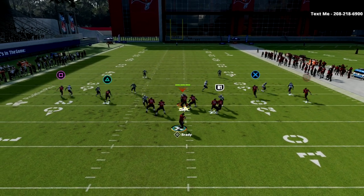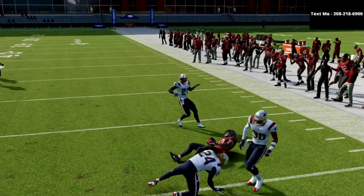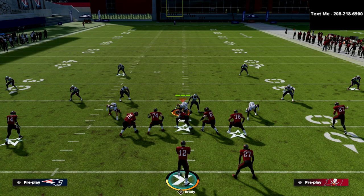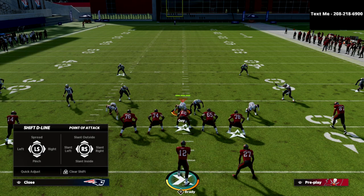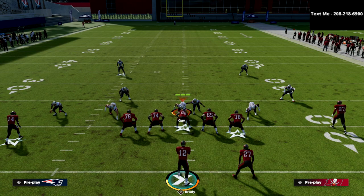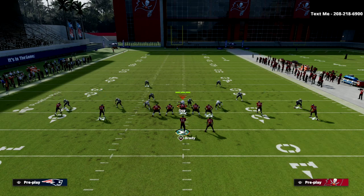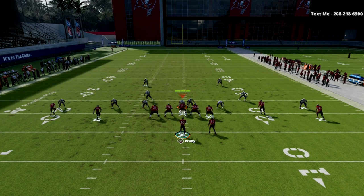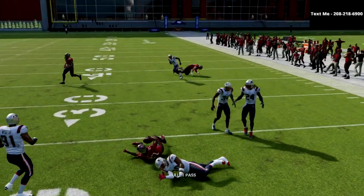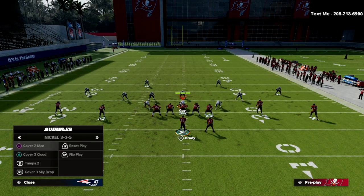If they're going with that drop eight cover four idea, just simply check it down to your curl. Another route that is always open in the air raid is the running back route. As long as they don't user it — which they shouldn't — don't be afraid to just take that little five-yard gain and get it out quick.